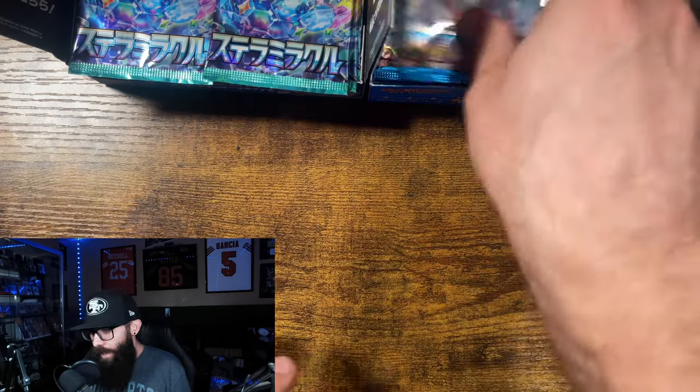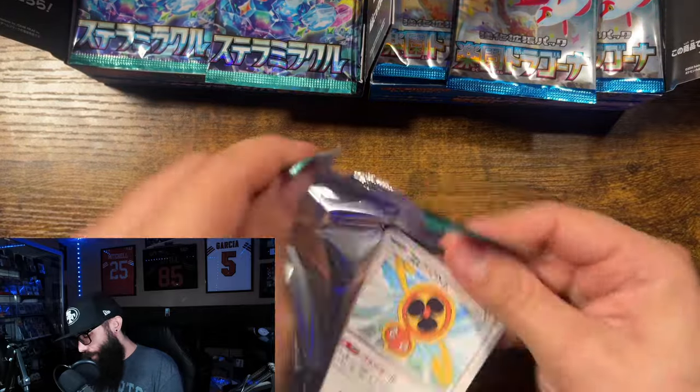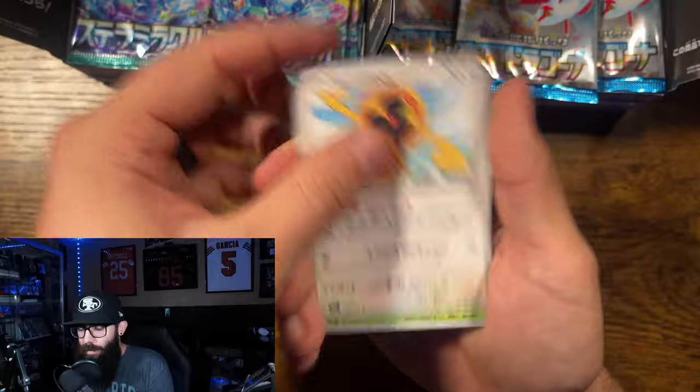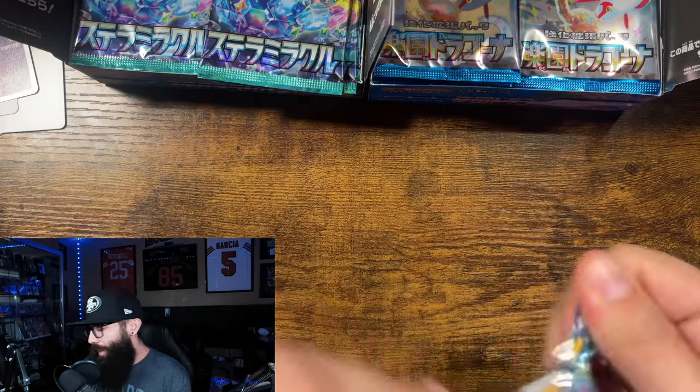We are hunting for the Alolan Exeggutor — switching to Stellar Miracle now — and Terapagos is what we are hunting. We'll see how that goes, and we're going to try to go quickly so we're not taking up too much of your time.